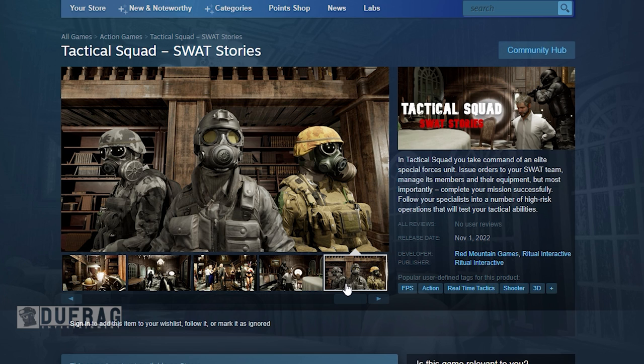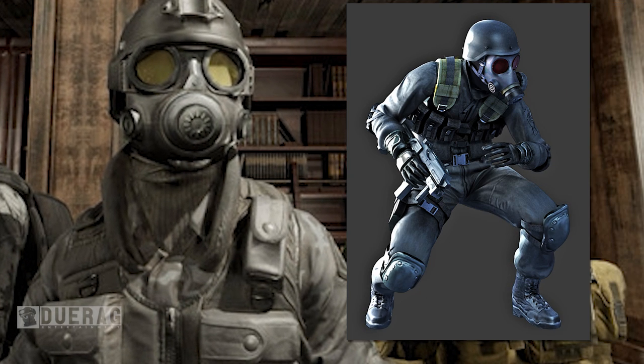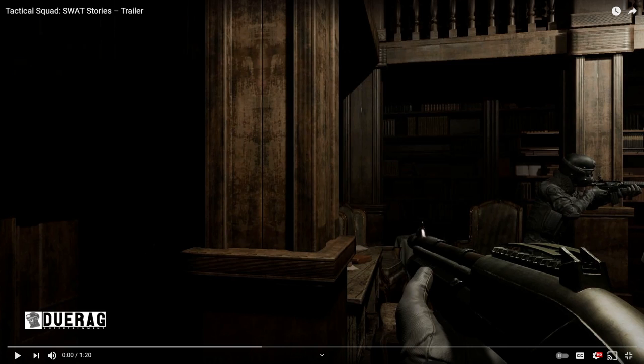Looking at the pictures of the supposed SWAT team, those don't look like any SWAT team I've ever seen. The dude in the middle straight up looks like Hunk from Resident Evil. All these guys are definitely bought assets — not saying bought assets are a bad thing, but it really depends on how they're used. This is already a red flag because they're showing off bought assets on the Steam store, and generally when that happens it's never a good sign.